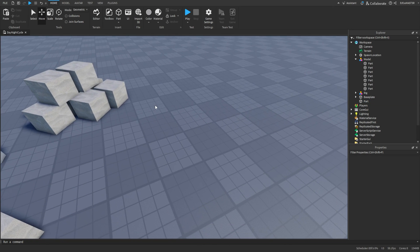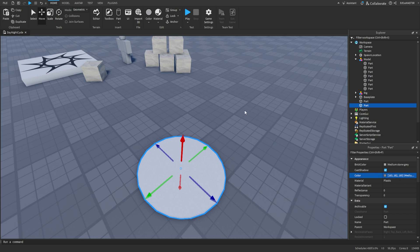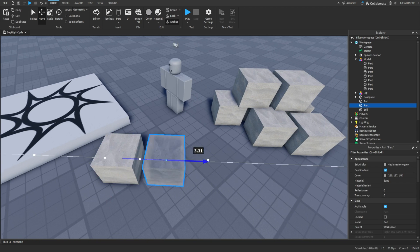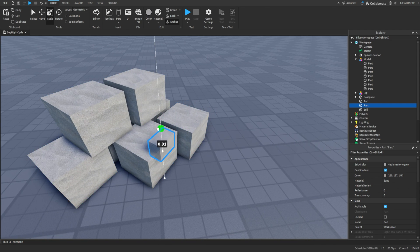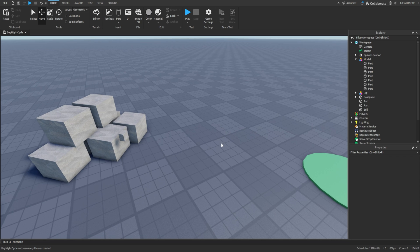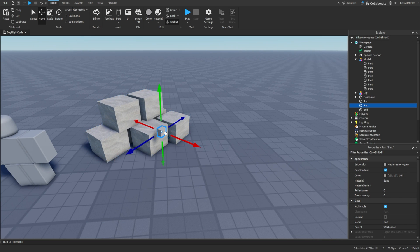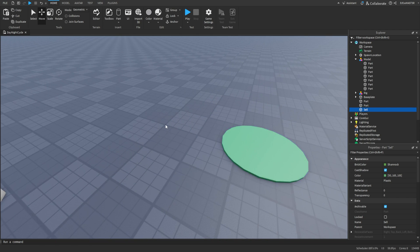You don't even really need this model but it's just for the looks. Now take one out — we'll need that later. Now let's make a circle and make it green. This is the part where you sell your boxes. When our character steps on this it will sell the box and you will get the money.